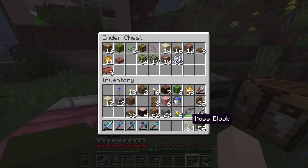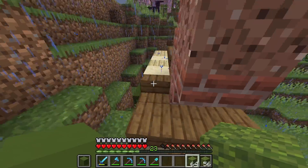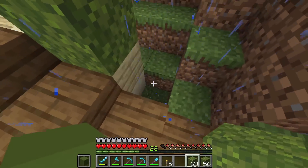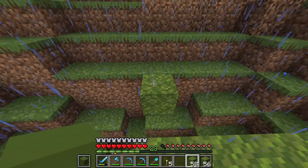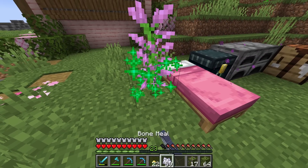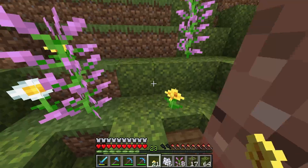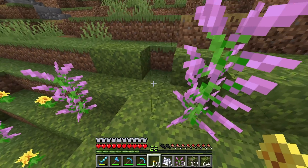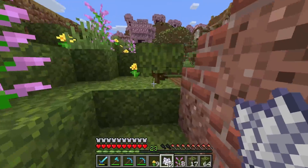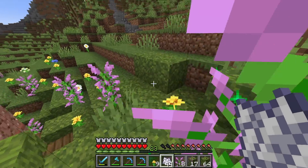Hobbit holes are honestly the most easy builds to build, I think — we're almost done, obviously only with the outside. The inside is a different story. Now I just want to connect the build with this hill back here with a bunch of moss. Let's bone meal some lilac, plant these around the hobbit hole, and sprinkle in some dandelions — I think that will contrast really nicely. We'll do a bit of bone meal action, being careful not to grow too many azalea bushes because I think that will just make it look a little too cluttered.